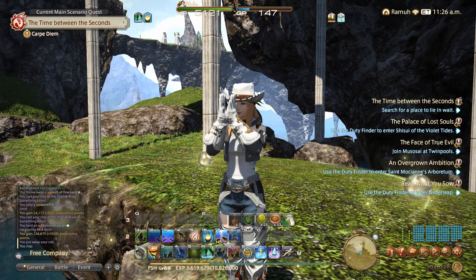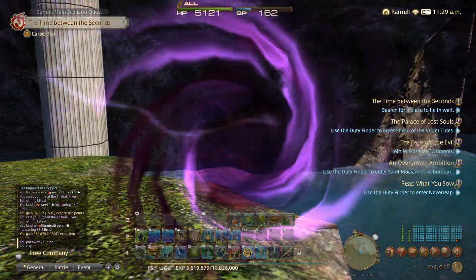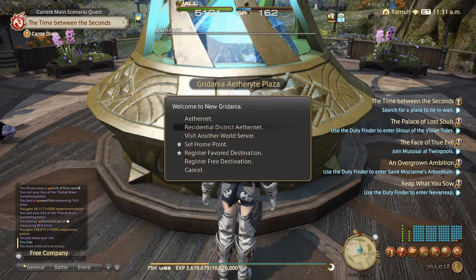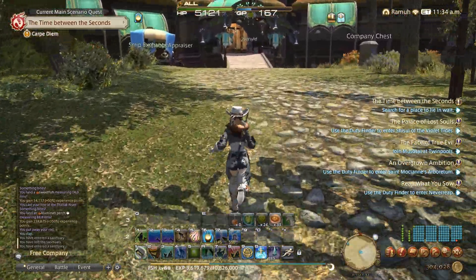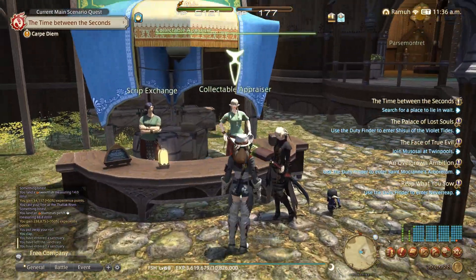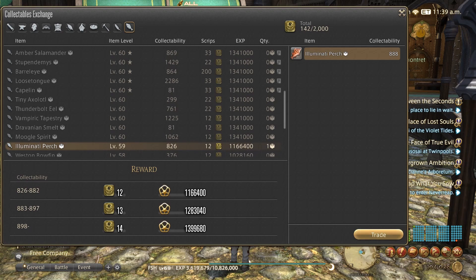Little Misericoite is quite impressed with herself. Back to New Gridania we go. You just head up to the stand here, have a chat to the appraiser, roll down the list to the level 50 to 60 range, there's your Illuminati perch — click on it, it'll come up on the right, hit the trade button, and win.